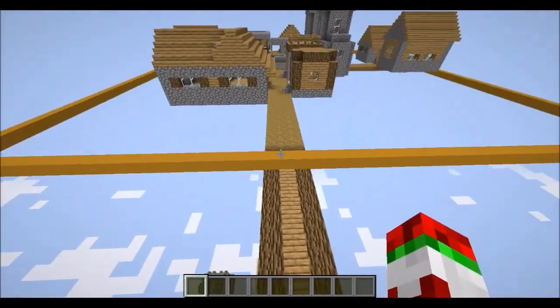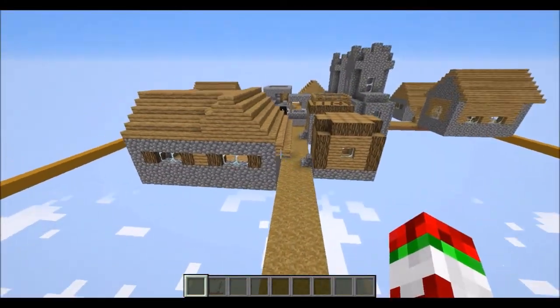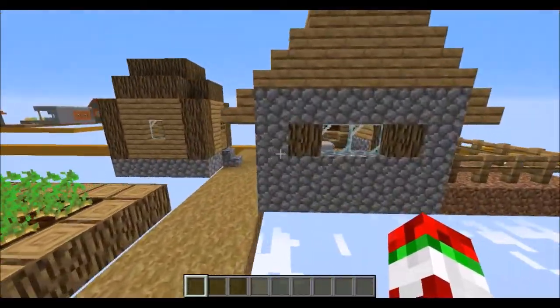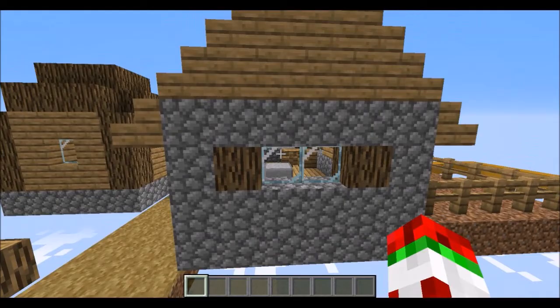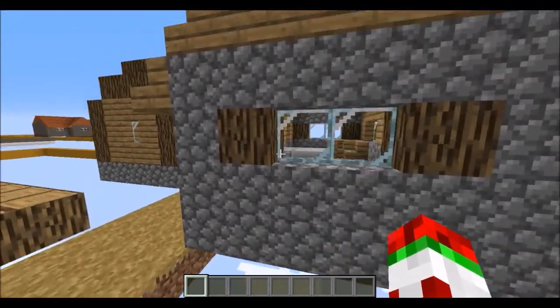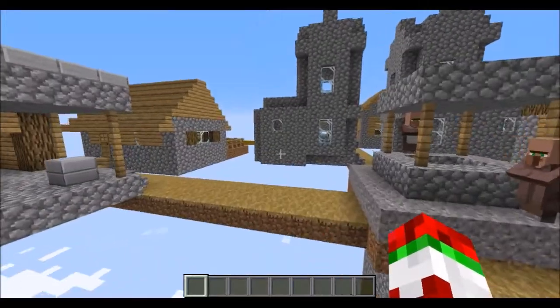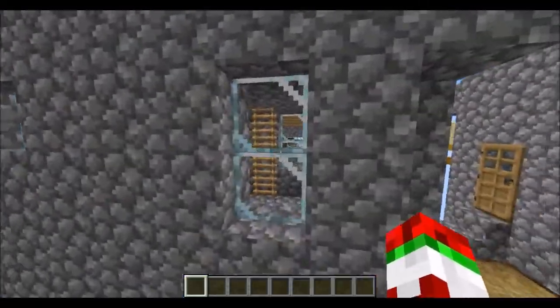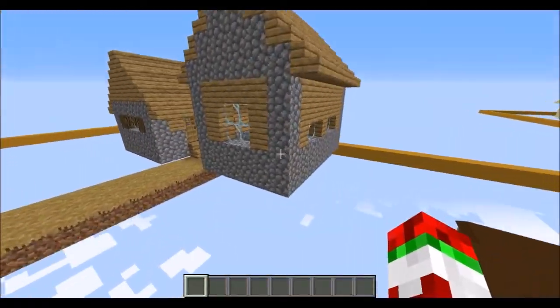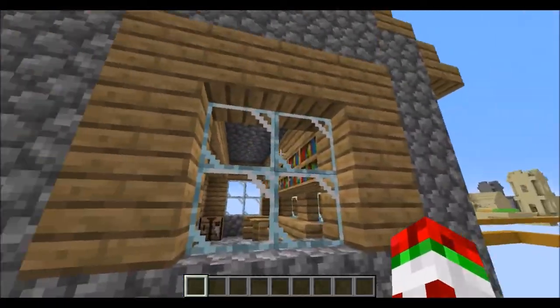We've found all the structures now. Here is the village I was talking about at the start of the video. Here's what a house looks like — planks look amazing, cobblestone looks better, but the glass looks horrible. Look at this — it looks horrible with more glass behind it as well. It just completely ruins it.